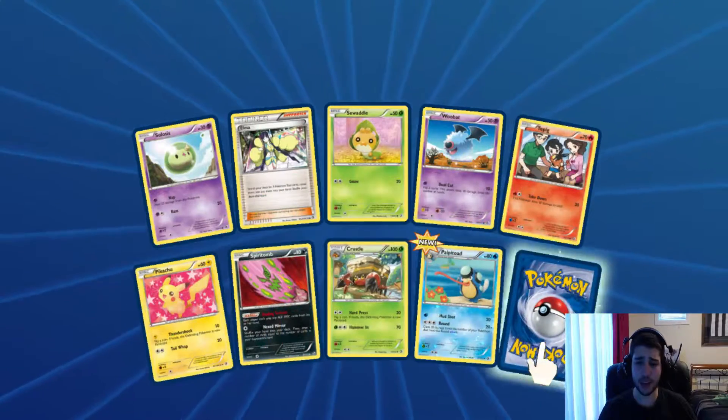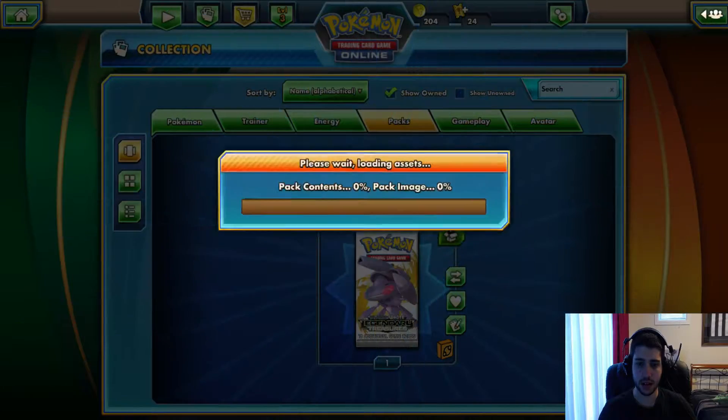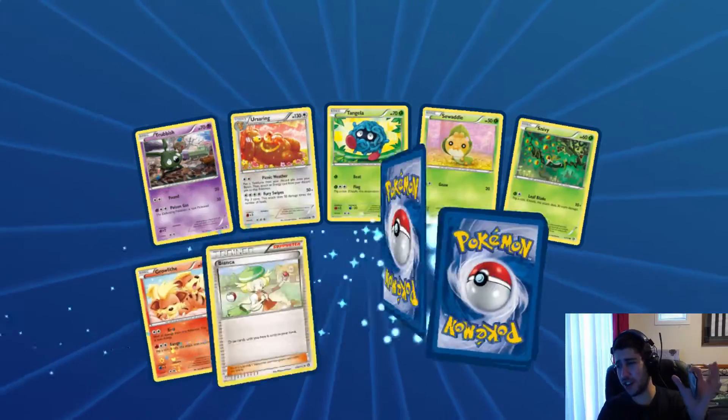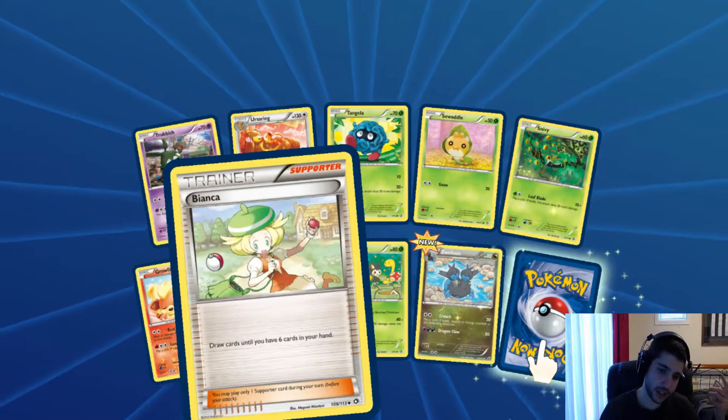And again, only one rare. And it's a Glade, which I already had. Alright. Not many packs left. This is the last pack, guys. Last pack! No more Legendary Treasures! And again, only one rare! We did get a Bianca, which is new.